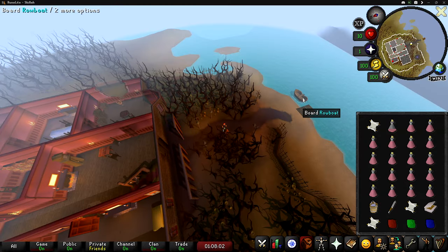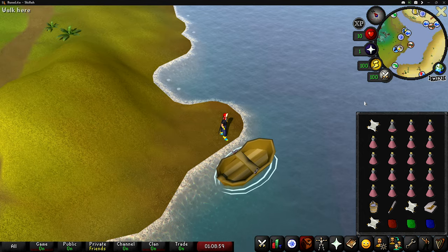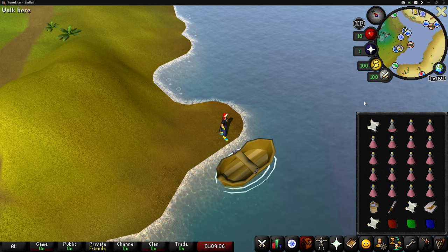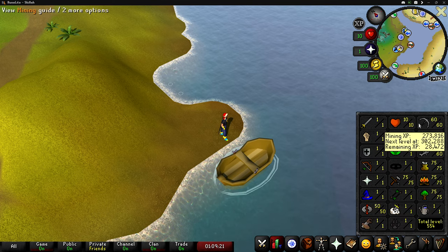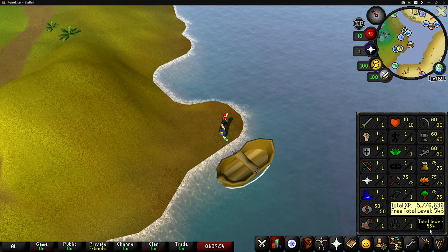Super cool quest — I'm really glad they put it in the game. Not sure why they put it in the game; it would have made a really cool Halloween event, unless it was one that they just permanently added. Anyway, the next skill we're going to be training is mining. I really don't feel like grinding it to level 75, but I guess we just have a grind ahead of us.